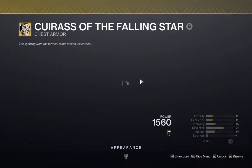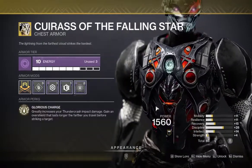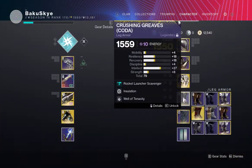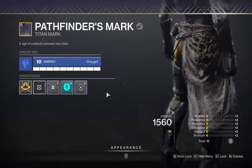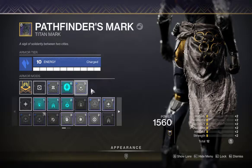Obviously, the next thing we're going to be using — it's always a must — Reaping Wellmaker with Well of Tenacity. And then, for that extra health buff, we are going to be using Elemental Time Dilation.